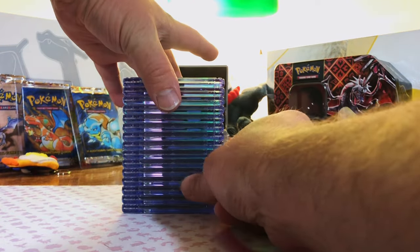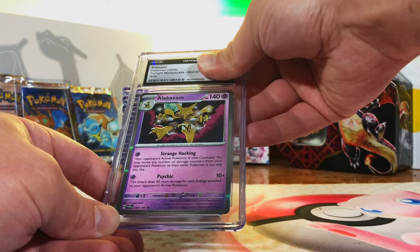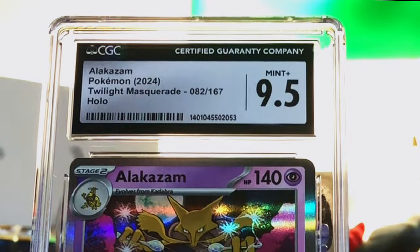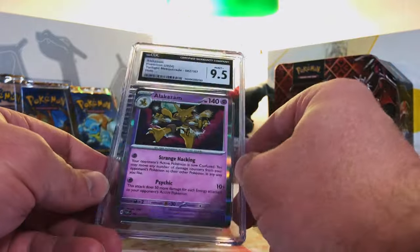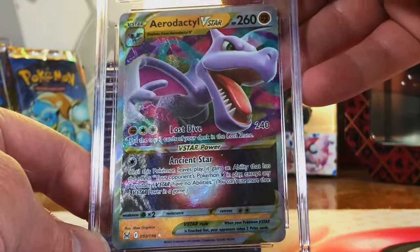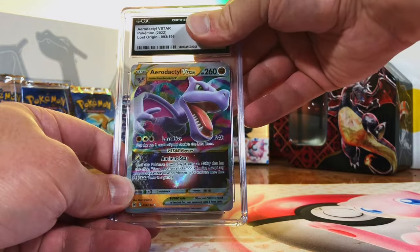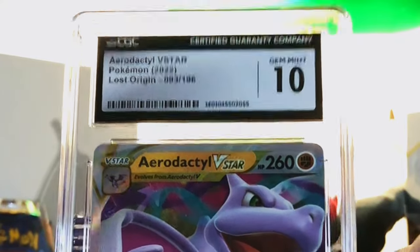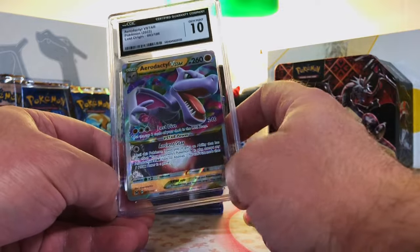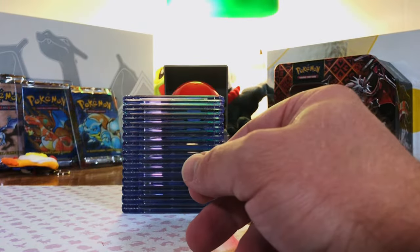Last stack — we got one more Pristine in here somewhere. Another Alakazam Holo — this one is gonna be a 9.5. Yep, I think we got two 9.5s and two 10s overall. Very cool. Aerodactyl V-Star from Lost Origin — love me an Aerodactyl. I'm gonna guess a 9. Gem Mint 10! We are doing so good.